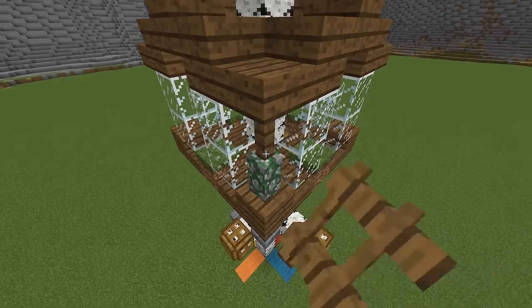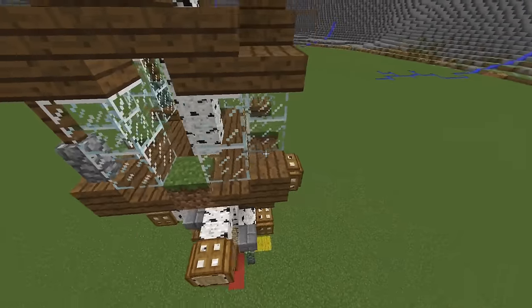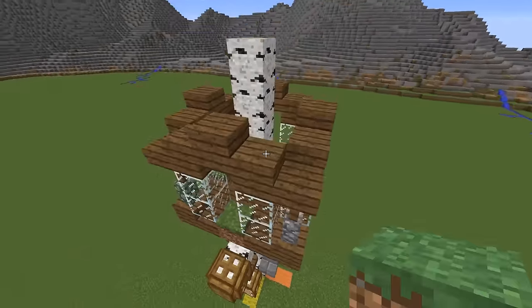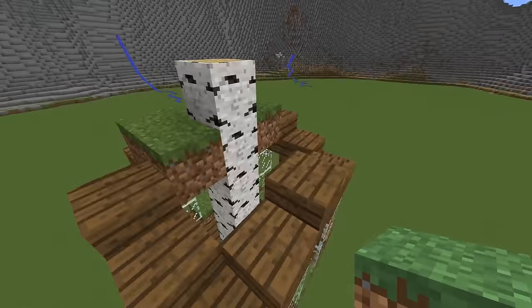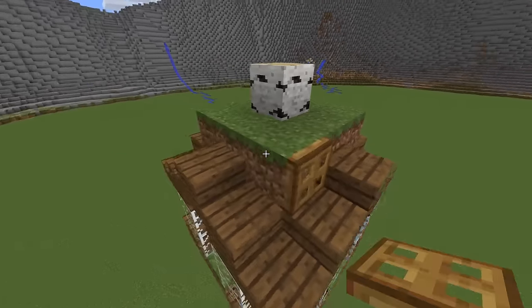Use cobblestone wall with spruce fence on top to connect the floor with the roof. Place grass on top to fill in the gap and make it more natural, then use trapdoors on the corners to make it look more solid.